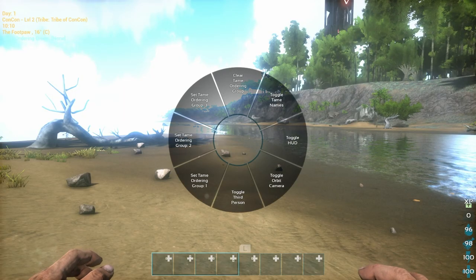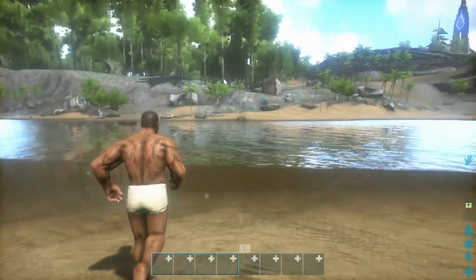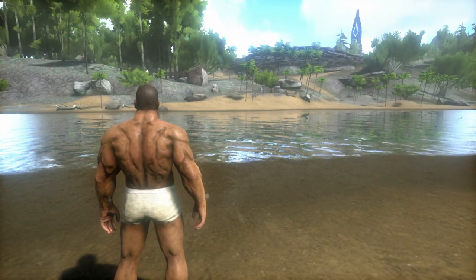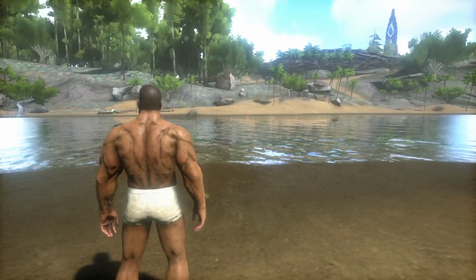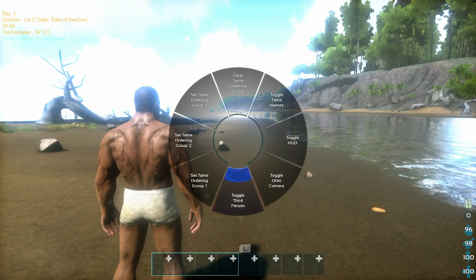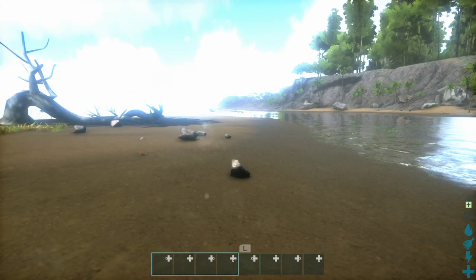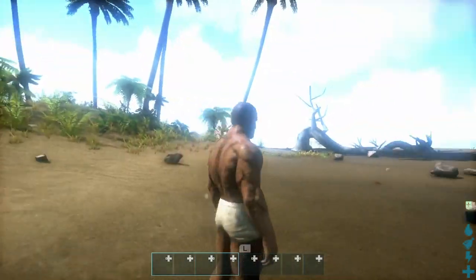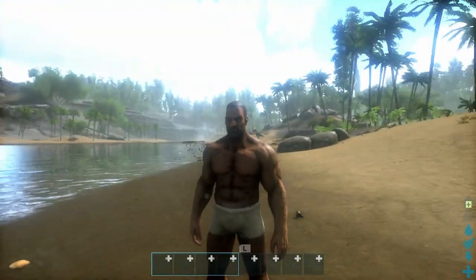The second tip is going into third person mode, and it's as simple as holding down the plus key. When you hold the plus key, a radial wheel shows up allowing you to toggle the HUD or toggle third person. You can also toggle the orbital camera, which lets you see 360 degrees around your character — all the camera modes you're used to from other platforms.